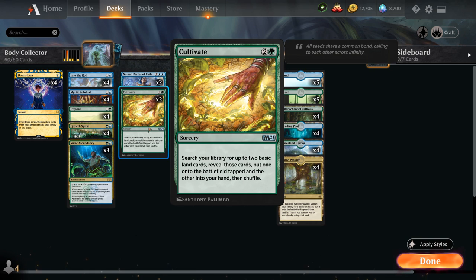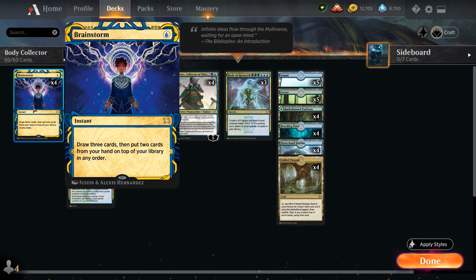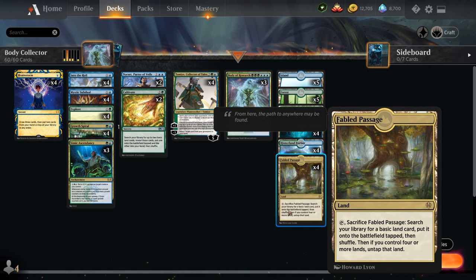We have a bit of card filtering with the full playset of Brainstorm, which lets us draw three cards and then put two cards from our hand on top of our library in any order. This is especially great in this deck since we have a lot of shuffle effects, including four copies of Fabled Passage as a fetchland.